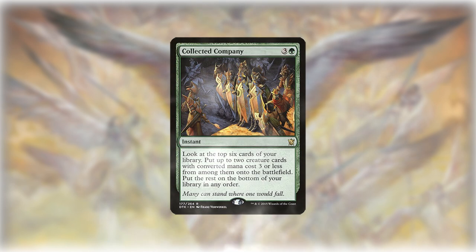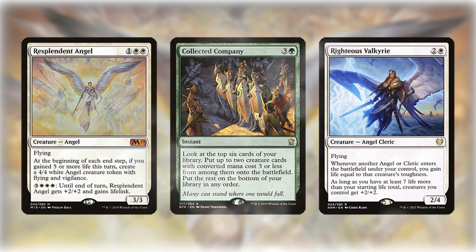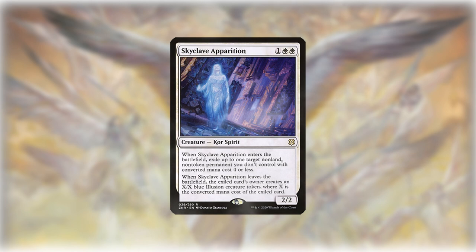Collected Company is the reason the deck is playing green mana and helps the way Coco usually does, by spitting out multiple creatures at instant speed with a higher combined mana value than Coco costs. The deck also runs a few removal spells to interact with, including Skyclave Apparition and Portable Hole.